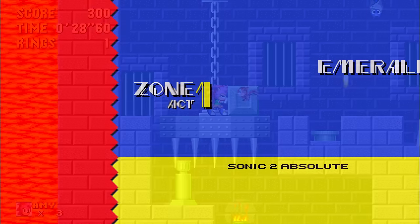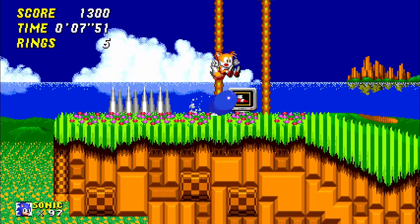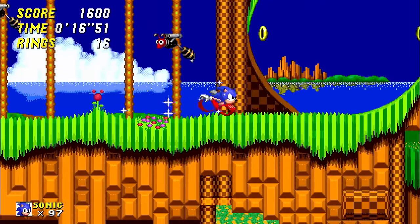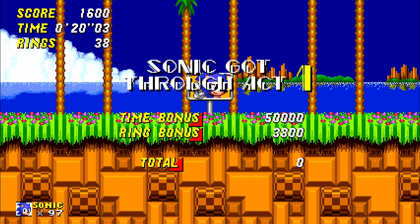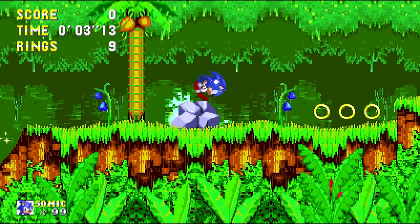The same team made Sonic 2 Absolute, basically the same kind of project but for Sonic 2, with many of the same enhancements and options. It doesn't yet have its own custom playable Amy, but even without that, Sonic 2 Absolute is just as good a version of Sonic 2 as Forever is for Sonic 1. The only caveat is that Hidden Palace was removed, but you can re-implement it easily with mods linked in the spreadsheet.